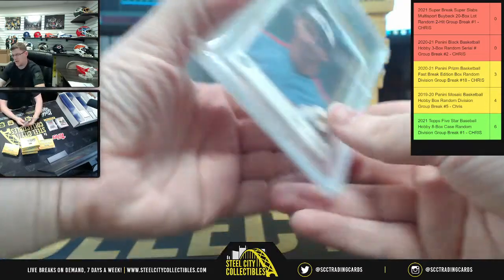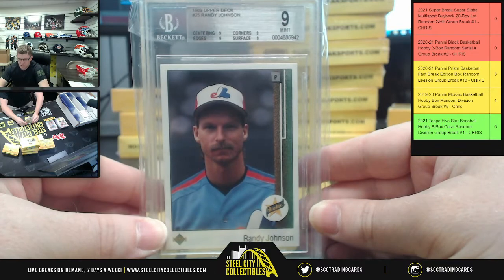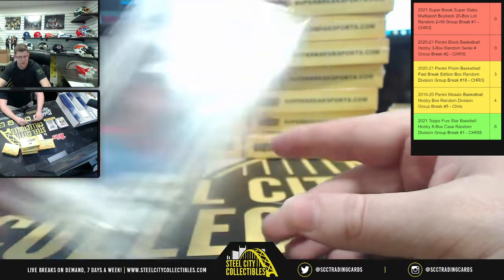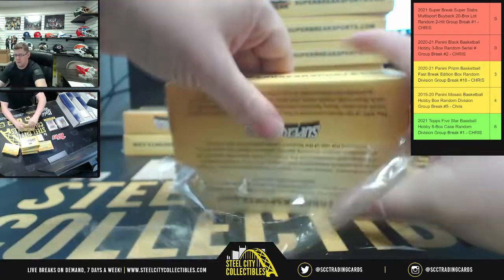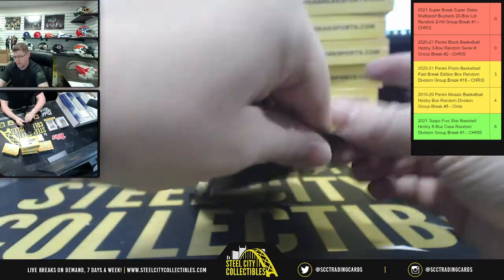Next up, a PSA 9 mint Randy Johnson from 1989 Upper Deck — nines all across the board: centering, edges, corners, surface — nine, nine, nine, nine. This will be number nine. Noticing a theme here.